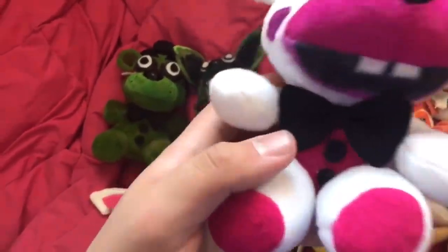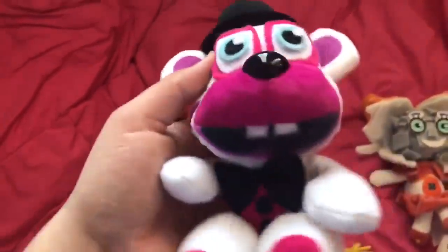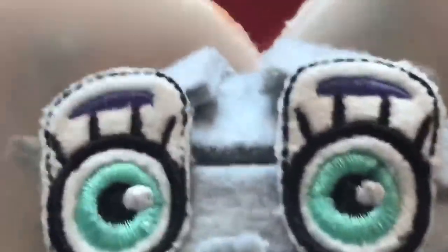That's Helpy — I think he looks really cute. I made the body, arms, and legs from scratch, then cut off a Funtime Freddy head and colored it to look like a Helpy head. Next up we've got the one and only — Jumpscare Baby.